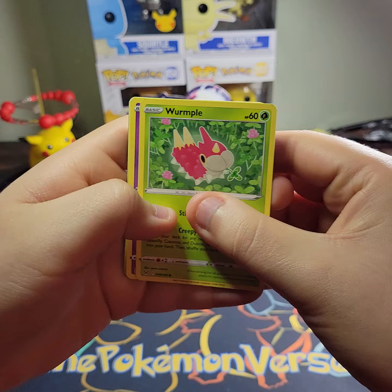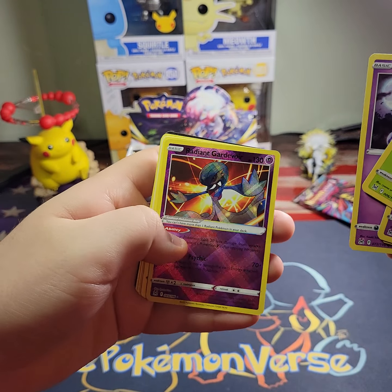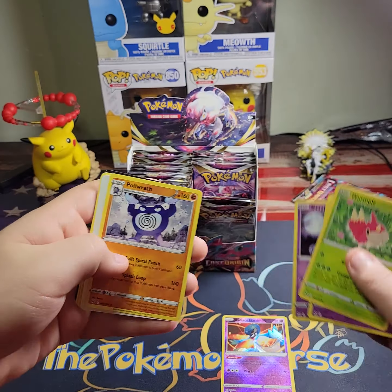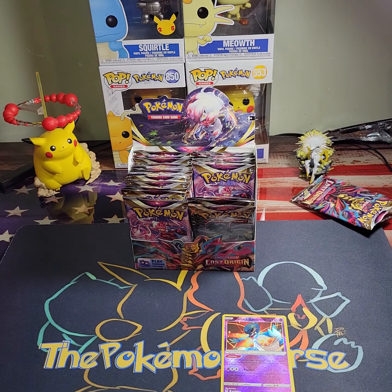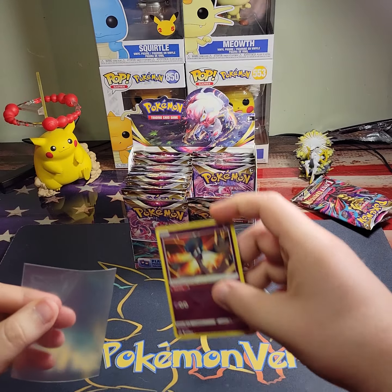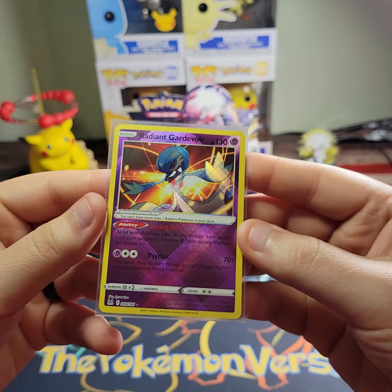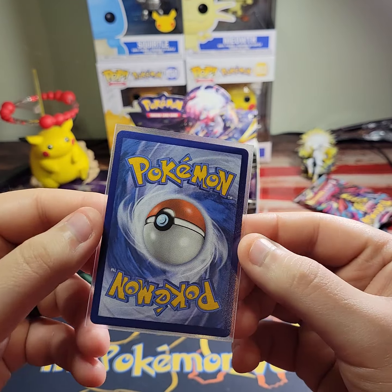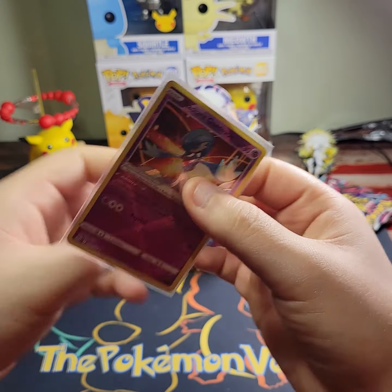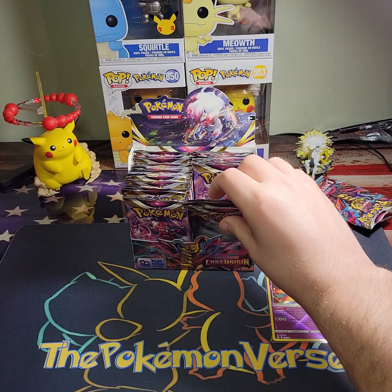Wurmple, Clefairy, Lickitung, Horsea, Shuppet — Radiant Gardevoir, there we go! First time pulling Radiant Gardevoir, and it looks to be pretty well centered. Nice — Radiant Gardevoir, I will take it.